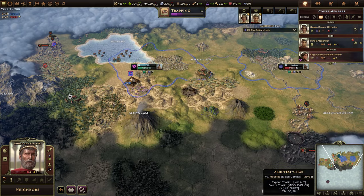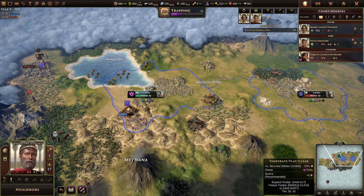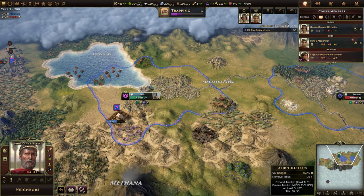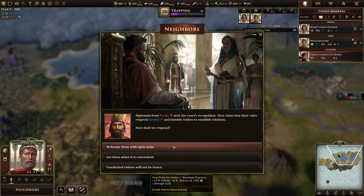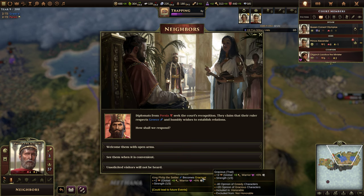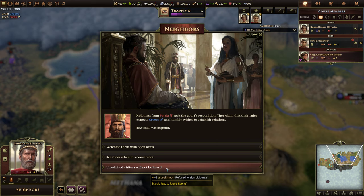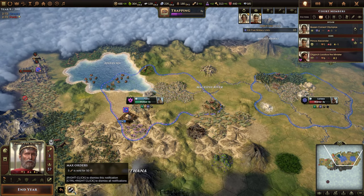That worker will be really nice. I really want to improve Pella a lot — kind of build up a real nice central place. Diplomats from Persia seek the court's recognition, claiming their ruler respects Greece and humbly wishes to establish relations. We can welcome them with open arms — King Philip becomes gracious, plus eight civics — or see them when convenient, plus four orders. Welcome them with open arms. I think that's a wise decision.